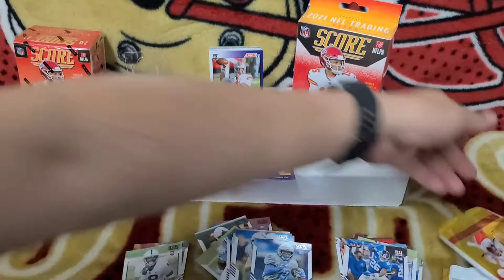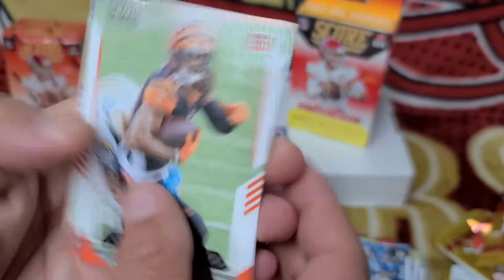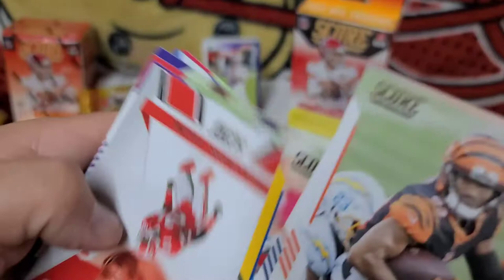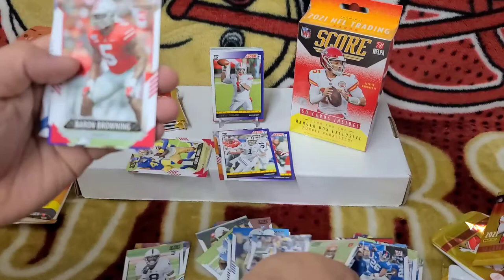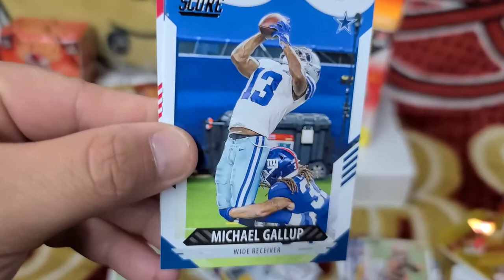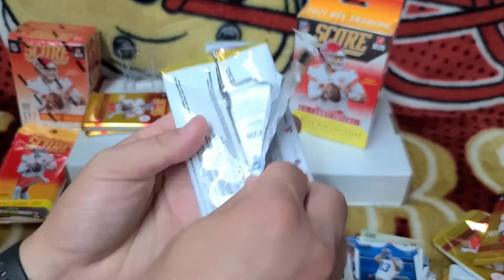Another pack — there we go. Tyler Boyd, DeMarcus Lawrence, DeAndre Swift, Peyton Manning, Derrick Henry, a little Deion Sanders — that's a nice card — Darius Marshall rookie, Baron Browning, Elijah Moore, Michael Gallop, Von Miller, and Richard Sherman. Don't know if Sherman's coming back — he'll probably take a good deal for one year and bet on himself.